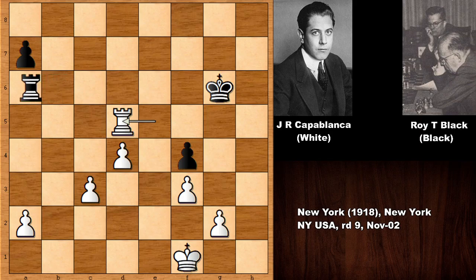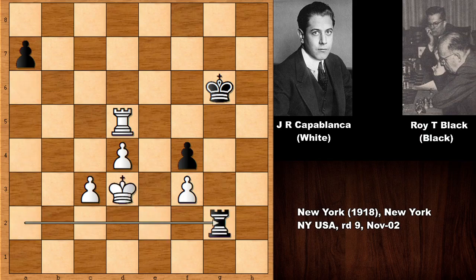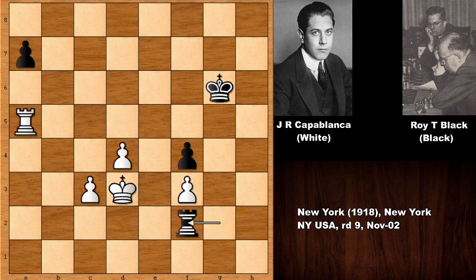And if black tries to grab the a-pawn, well, white has three extra pawns. Now, black is getting back some material, but after rook to a5, white is also going to get back some material. So, rook to f2, king to e4, rook to e2, capturing the pawn, and white is easily winning. White has three passed pawns, two connected passed pawns, and also this pawn might fall. So, black has to defend with going back with the rook, but that is all over, of course.